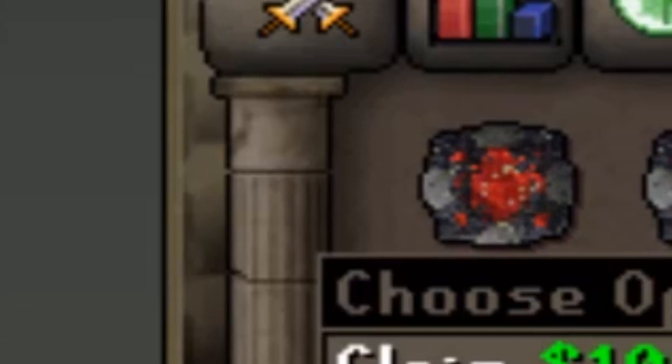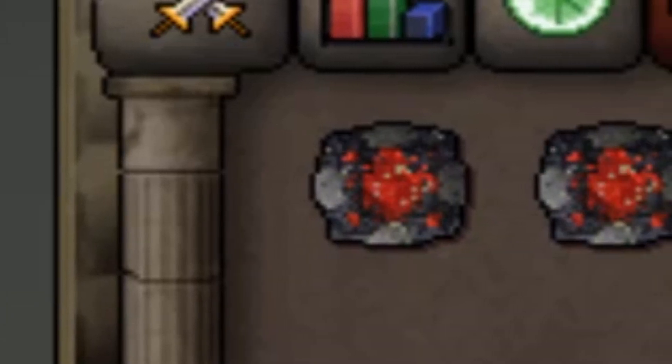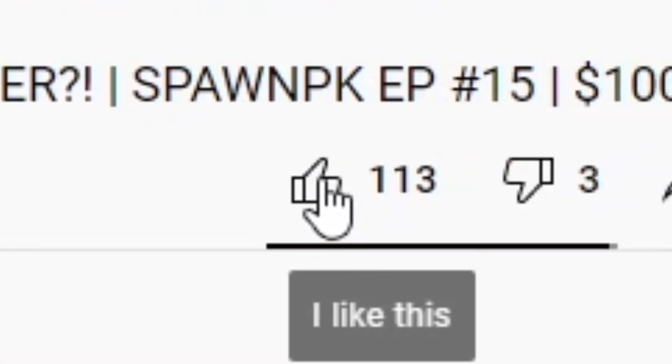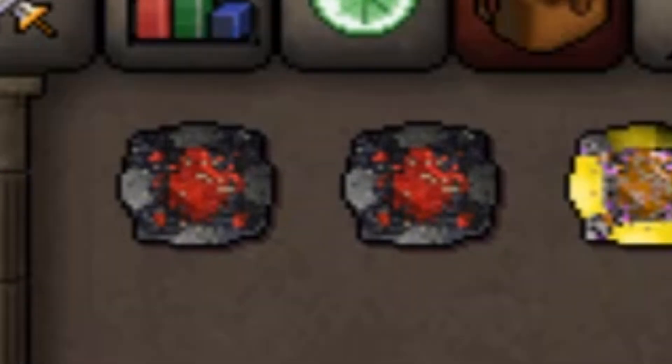Today we're giving away two $100 bonds to one lucky winner — so $200, which is over one trill. All you have to do to enter is leave a like on this video, comment your in-game name down below, and make sure you guys are subscribed to the channel. That's all you have to do to enter.